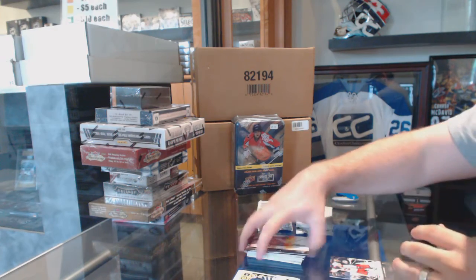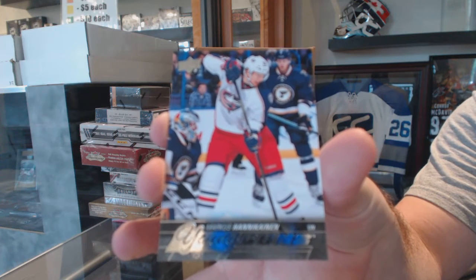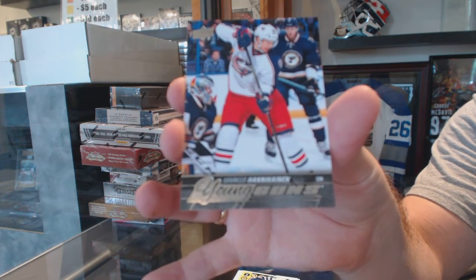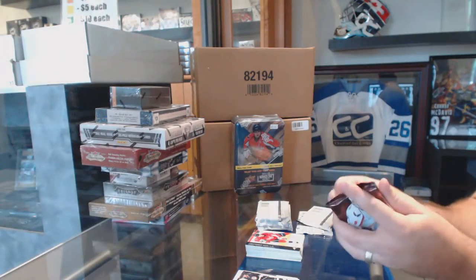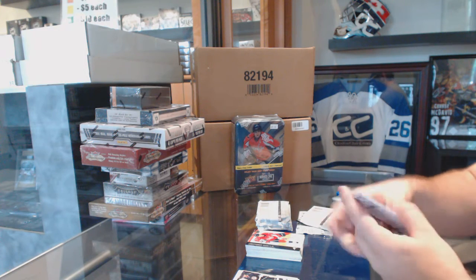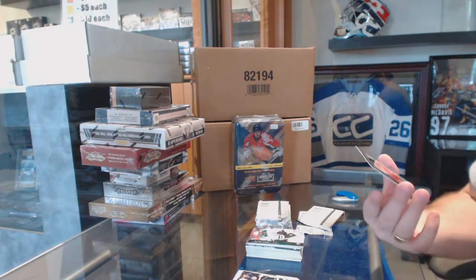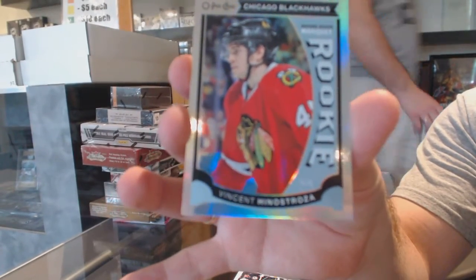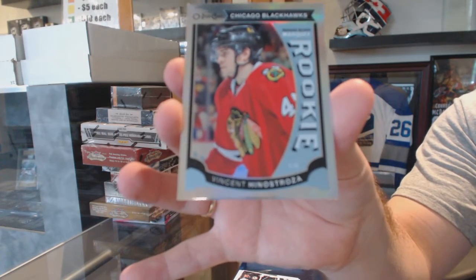We got a Young Guns for the Columbus Blue Jackets — Marcus Hennekainen. We've got a marquee rookie rainbow for the Chicago Blackhawks of Vincent Genestrosa.